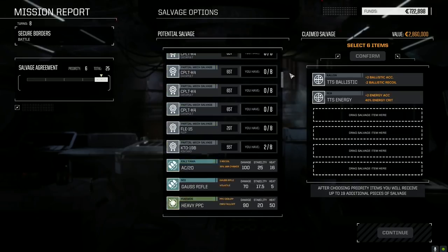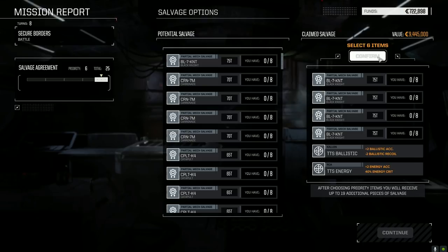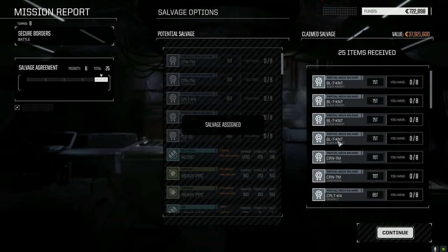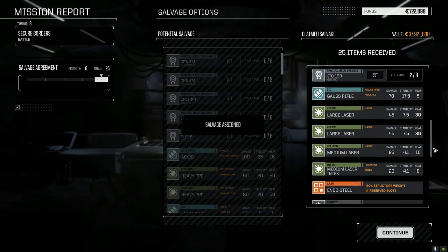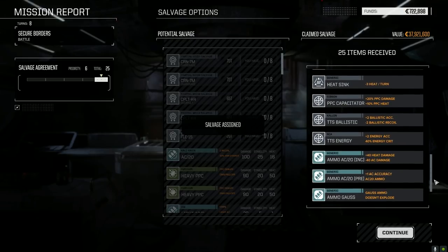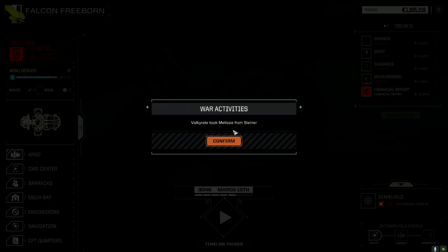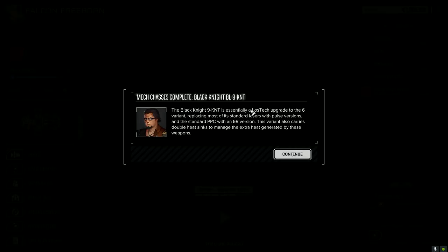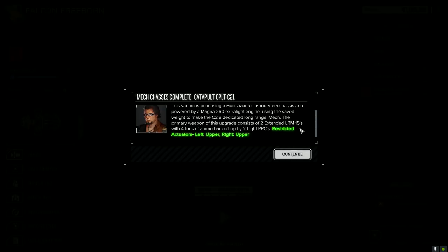We're going to take two of those and then four Black Knight pieces — see how it goes, let's roll the dice. One, two, three, four Black Knight pieces, two Caronade pieces, one two three Catapult, a Kintaro piece, and a PPC capacitor. Then a Black Knight version — lost tech upgrade to the six variant! Oh my god, another kind of Catapult — it's the eLRM version though. Wow, we got two mechs out of that mission!